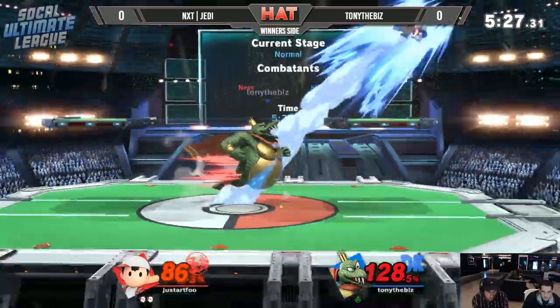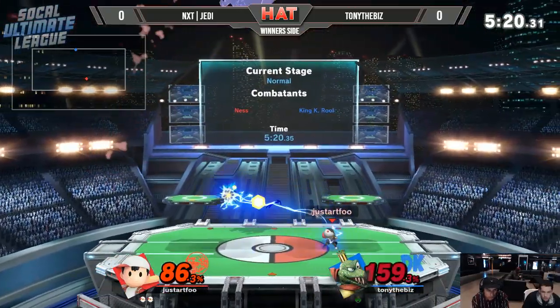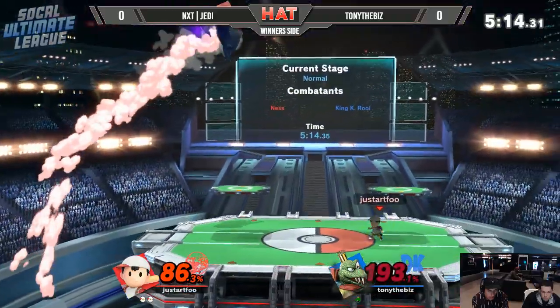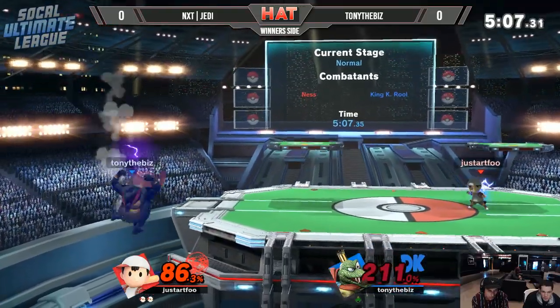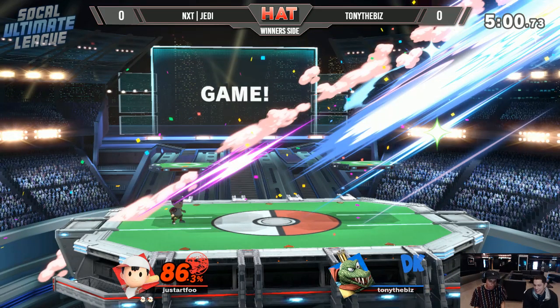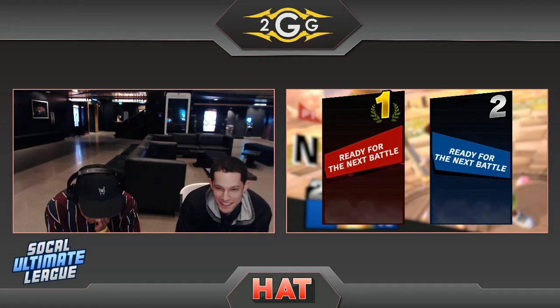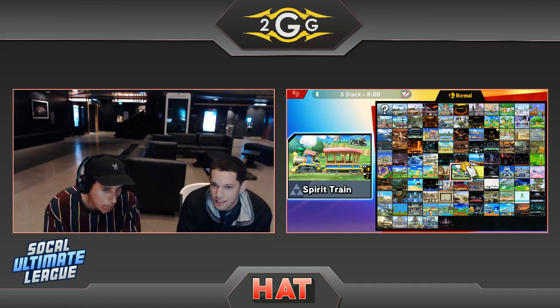The issue with K-Roll in general is that a lot of his options are pretty committal — either with landing lag or end lag on his moves. At 159%, as K-Roll, this is really hard to come back from. You have to understand what options you have to counter PK fire and PK thunder. In the edge guard phase where Jedi is spamming PK thunder, K-Roll could be going for nair and armoring through it — there are quite a few moves to bypass PK thunder. Sometimes in the heat of the moment you just forget you have that option.